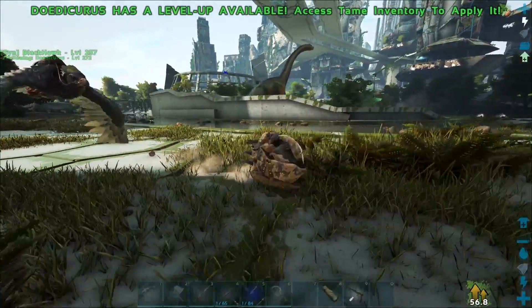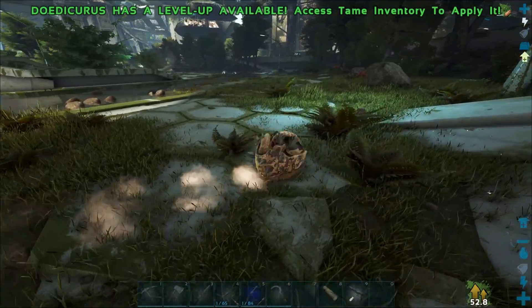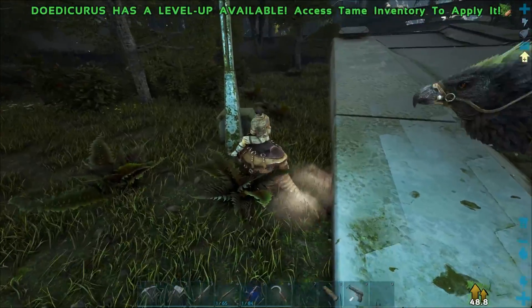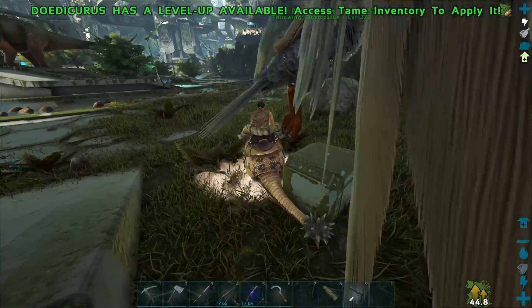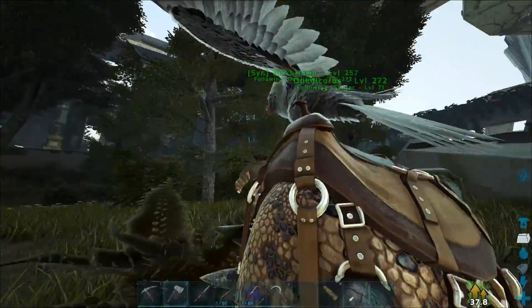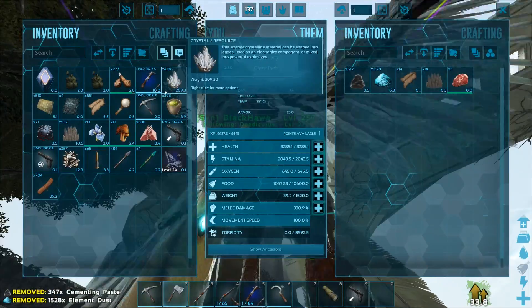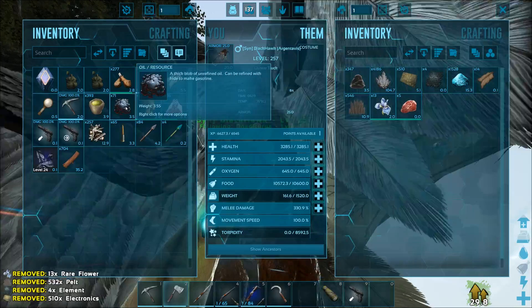We gotta watch out for those scouts — they might tag us and then the enforcers and defenders and everything will start attacking me. Love all of this amazing resources. Let's go ahead and grab all of that stuff and put it onto the Argy, because he's got really good weight. Pretty much just everything onto him — keep all this stuff safe.